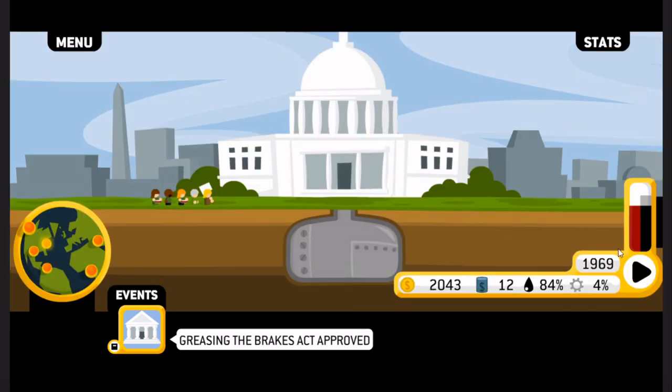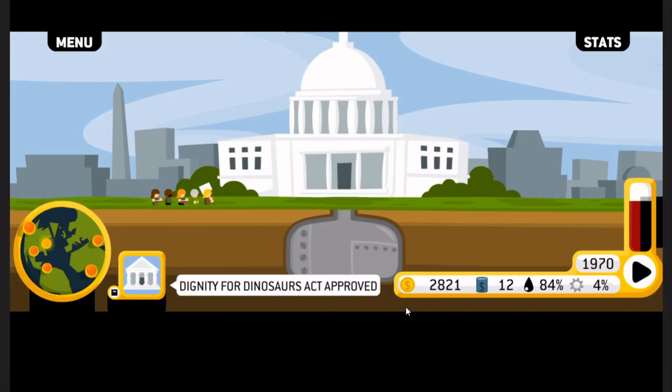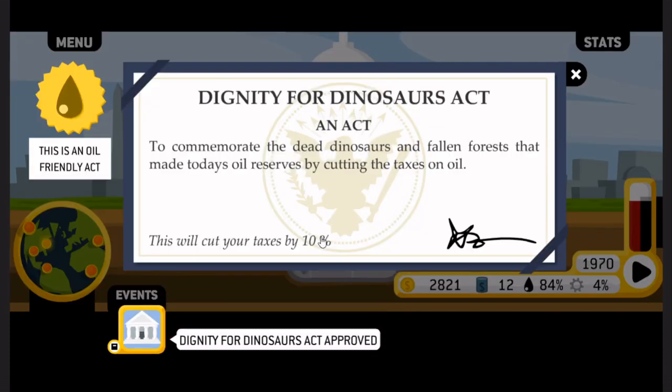We still have Alaska, so there's no real need to destabilize the world just yet. The Dignity for Dinosaurs Act — cutting my taxes by 10%! To commemorate the dead dinosaurs and fallen forests that have made today's oil reserves by cutting the taxes on oil. I can imagine someone making up this bullshit just to give an oil company a tax cut.